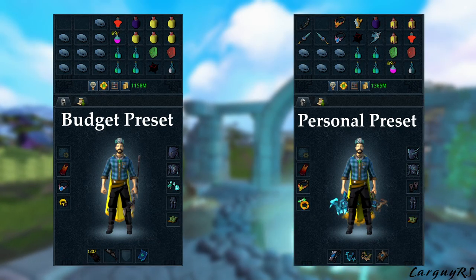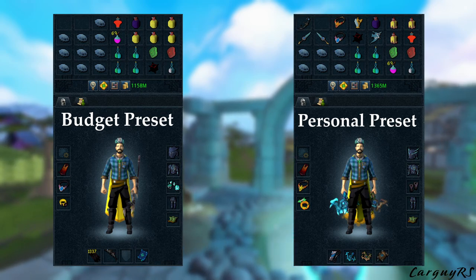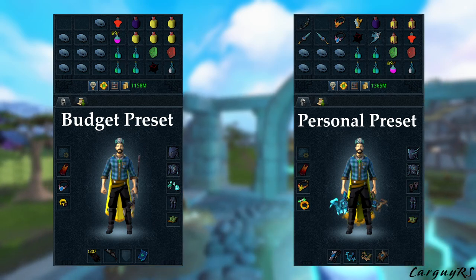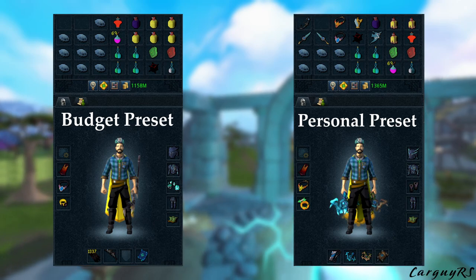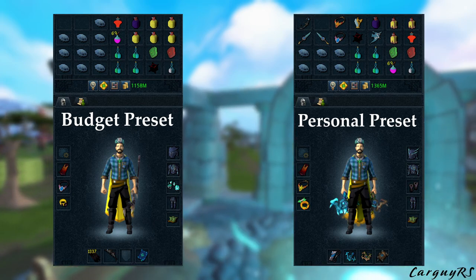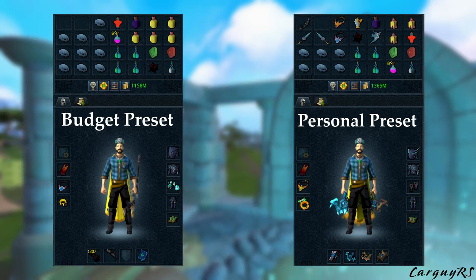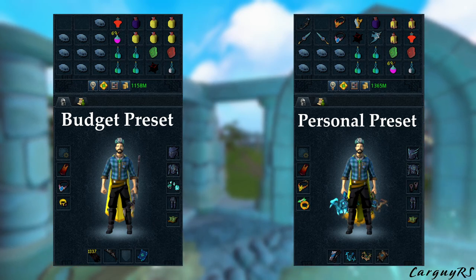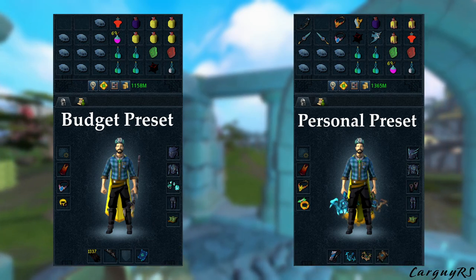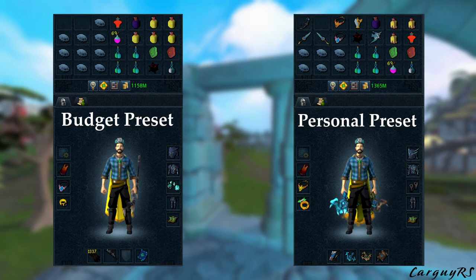On screen are the two presets I put together for this video. The one on the left is the budget preset, and I've intentionally left a lot of switches out — even just a shield — just to prove that for 99% you really don't need a whole lot. Feel free to add whatever else you want; if you have a Pernix Quiver that can hold bolts and want to bring a crossbow and shield for shield abilities, feel free. It's really basic: food, prayer, a vit pot, an overload, and some vuln bombs.